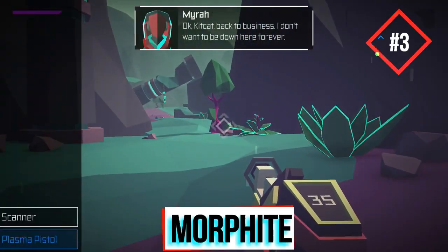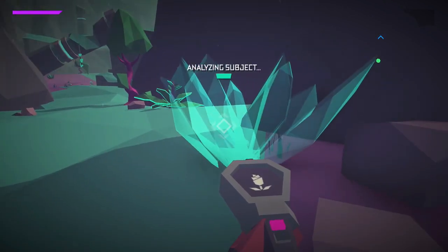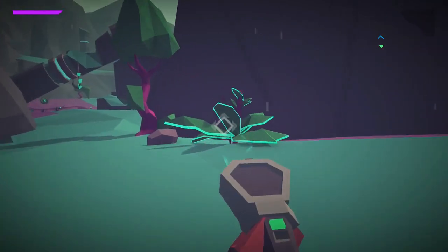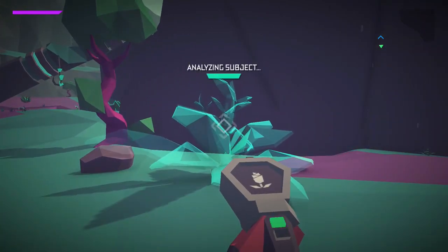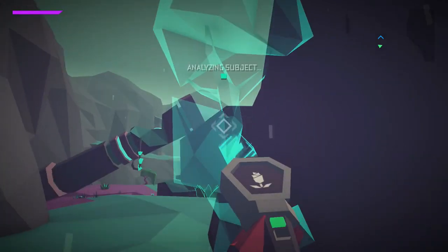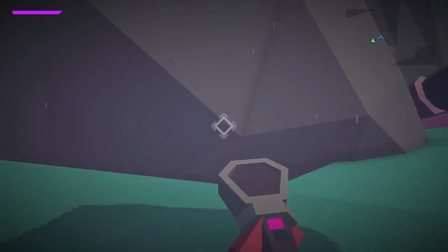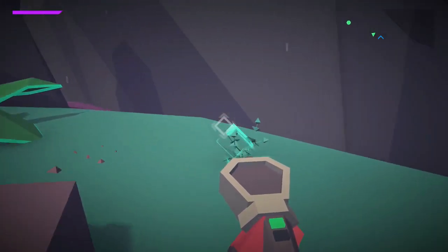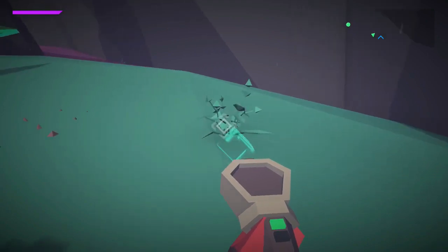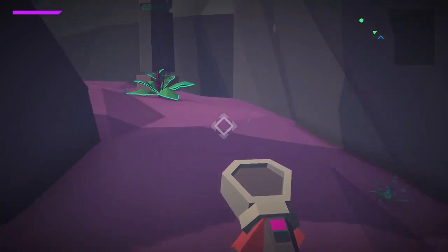The game at number 3 sounds like some drugs. Morphite is one of the newer FPS games — it's kind of like a mobile No Man's Sky. You explore randomly generated planets with various landscapes and creatures, and there is also a storyline. The free version lets you explore as many planets as you want, but you only get a few of the story missions. The full version is a single in-app purchase. This isn't a premium game, and that's a big reason why it is here.